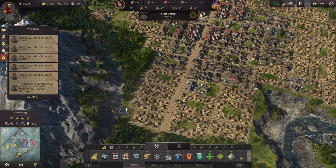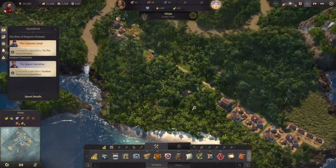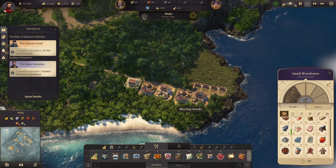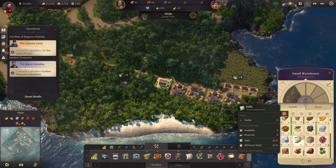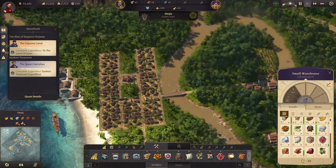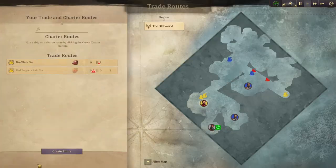Now over in the New World, we have all this rum going and I actually think we're full on rum. Yeah, we can't have any more there. So what we're gonna do is we're going to set up a new trade route.